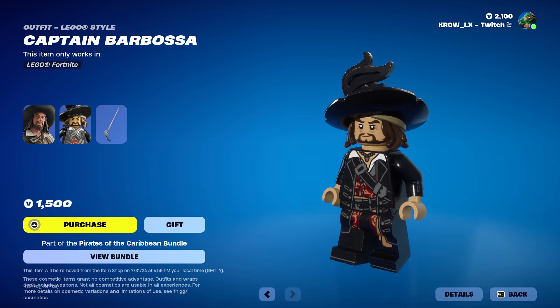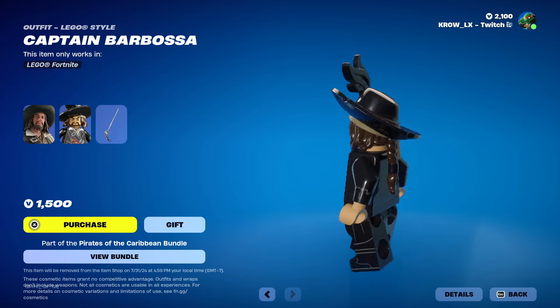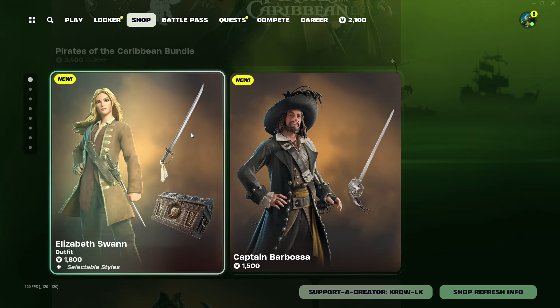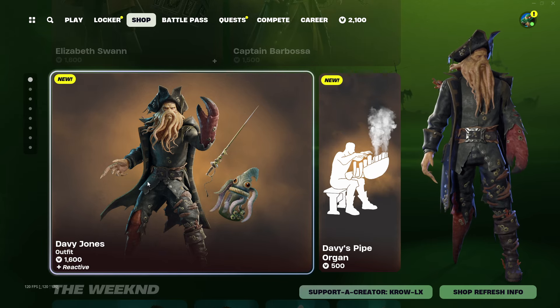We also have the Lego variant for Barbosa, which is kind of whatever to me — it looks like a generic pirate, and he looks younger here for some reason. Next up we have Barbosa's sword, pretty nice. Like I said, you can't go wrong with the swords.